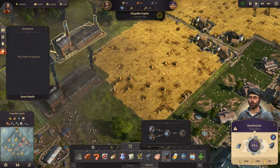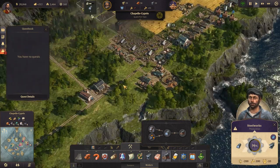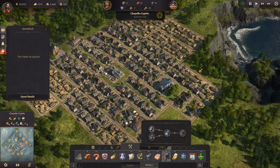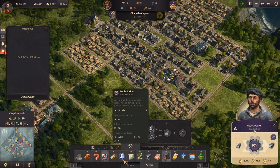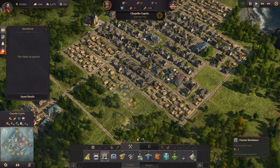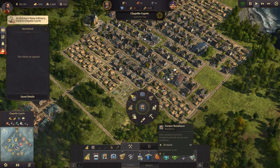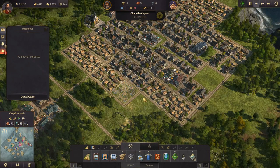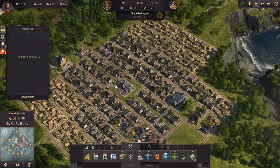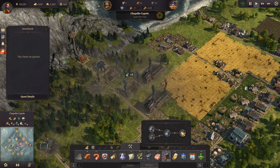I wonder if you can taste the difference in the grain coming from over here where there's a lot of pollution versus the stuff over here where there's not. That would actually be quite interesting to know. Upgrade these guys and build some more farmer residences - like that, and the road. As soon as we get timber we'll build them. We do now - there we go.